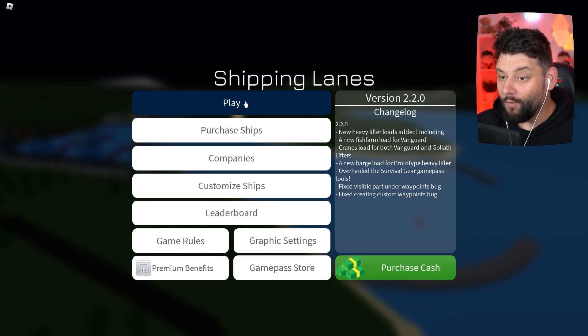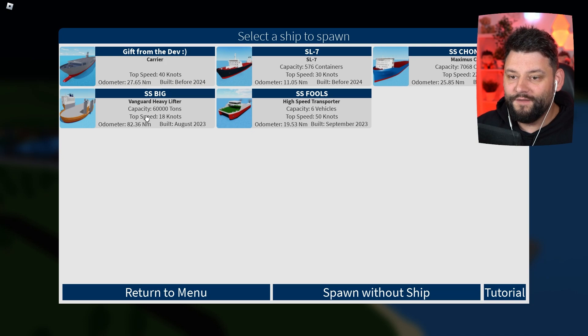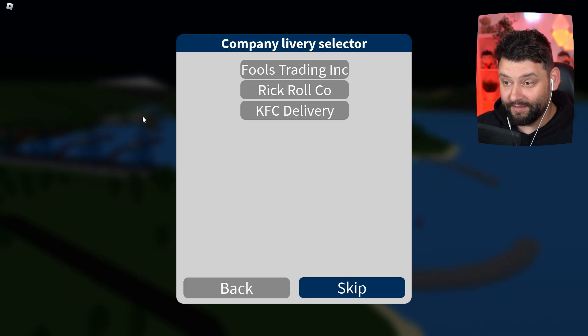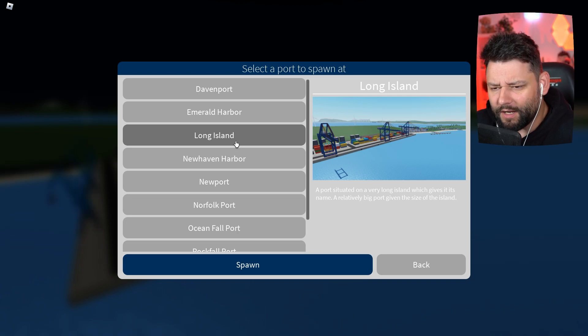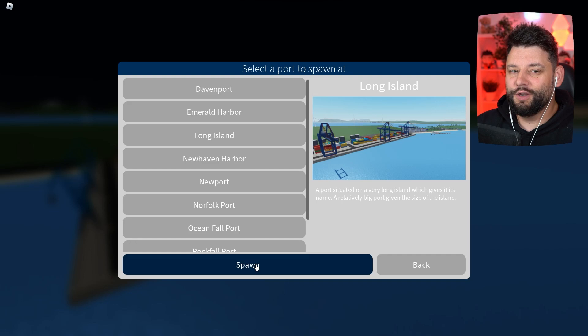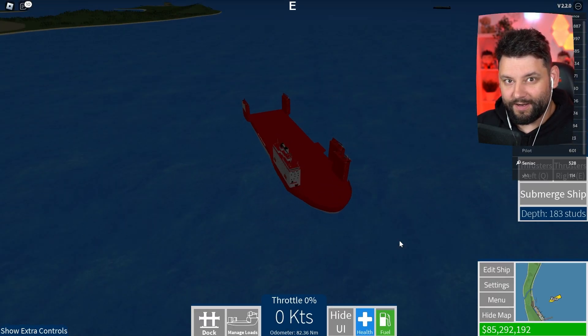What we're going to do is spawn the SS Big Vanguard heavy lifters — the biggest heavy lifter currently in the game. We're going to spawn in with Force Training right now. I'm going to pick a random spot and kind of figure out where we can do these brand new things. So what are these brand new things?